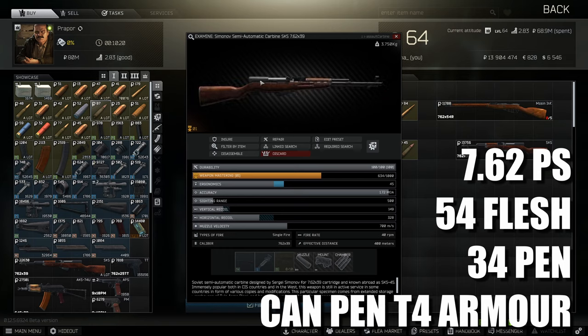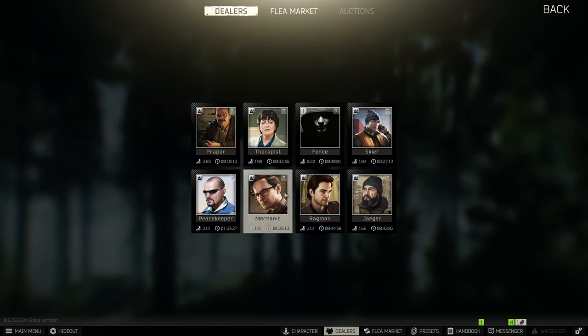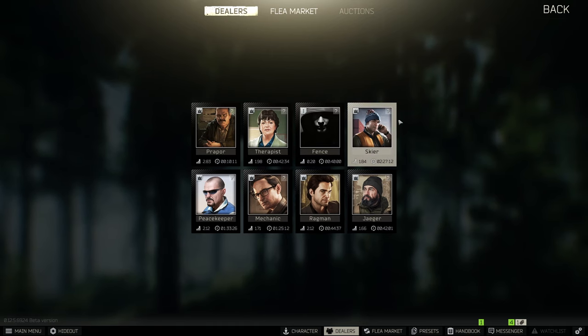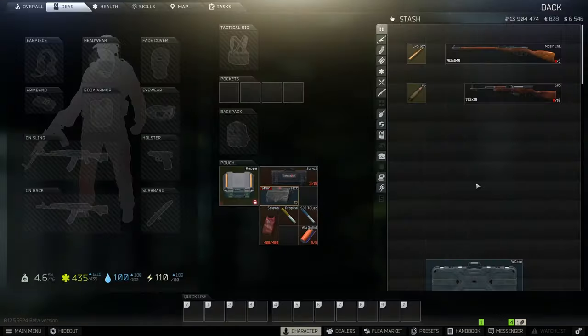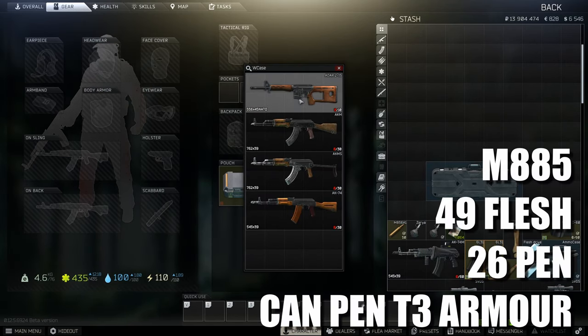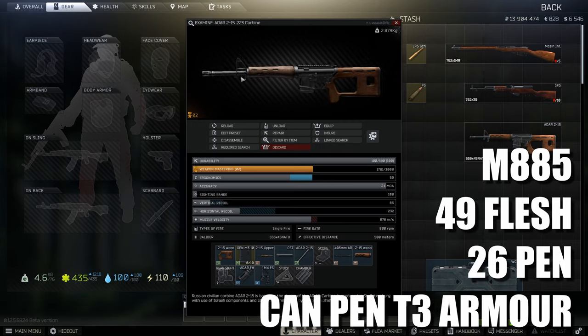This gun is an absolute blast. I've been using it since I reset my account — I've been taking down geared players in Customs like they're nothing. Moving over to Skier, he does have a few trades. One of them is the ADAR, and this is definitely one to take note of. The wreck battery costs nothing and it comes with a mount already, so you can just put a sight directly on it.